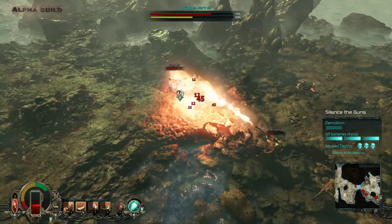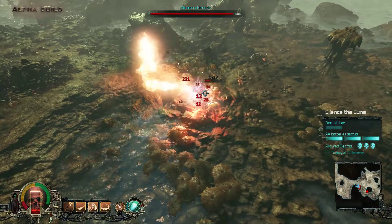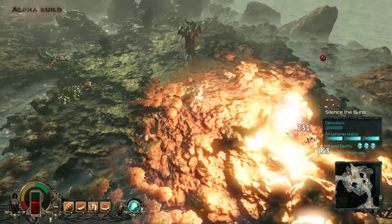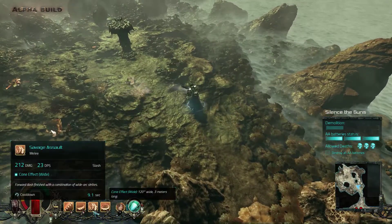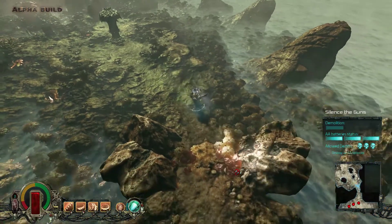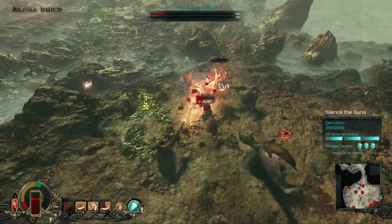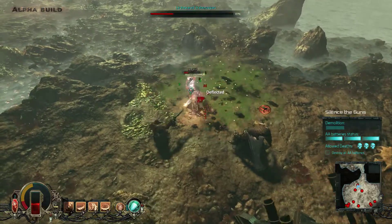Switching to the big one here and then we channel it down. He goes down pretty damn fast actually. Inoculator out, swing, swing, grenade out here. Let's quick regen. The new chainsword, the big one, looks quite good. The spinning blow seems to be amazing as well. Down he goes. That was the nasty enemy there.